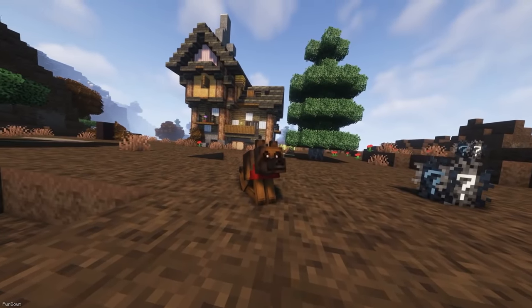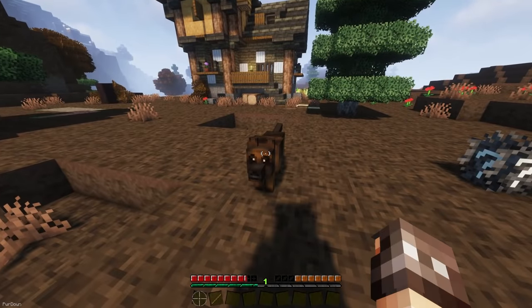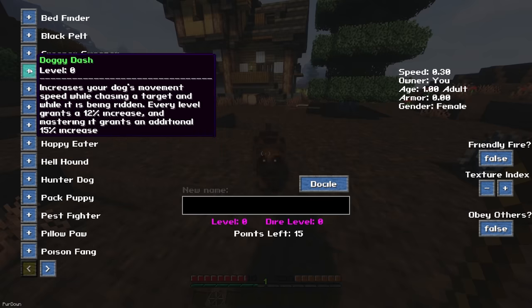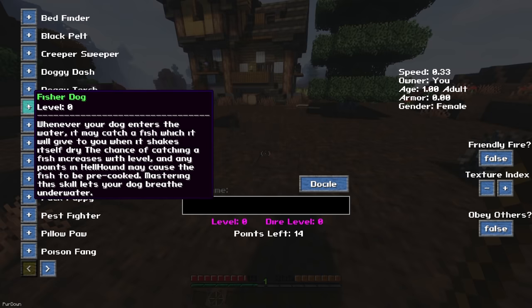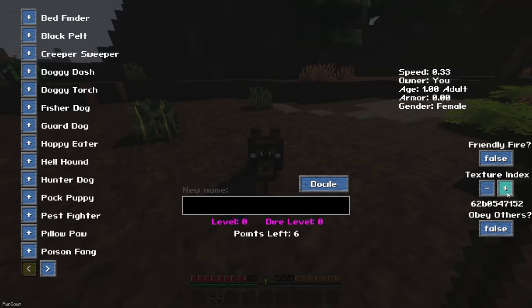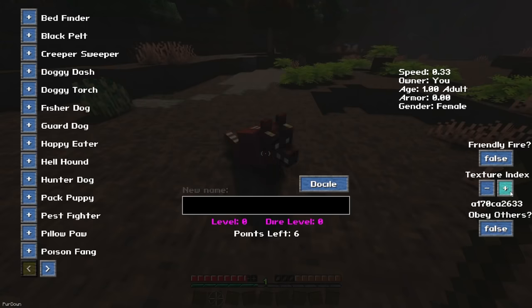Dog Meat is pretty smart, so we can replicate that using Doggy Talents. You'll need to feed a dog a training treat to get started, which you can craft. When you interact with a dog while holding a stick, you'll see a window where you can train your dog to do a lot of different abilities, like warning you when Creepers are nearby, being able to catch fish, or even increase the inventory size. You can also change the Texture Index, which essentially allows you to change the dog's breed. There's also Food Bowls, Beds, Trackers and more.